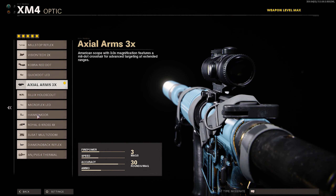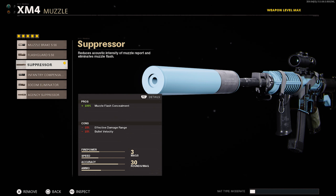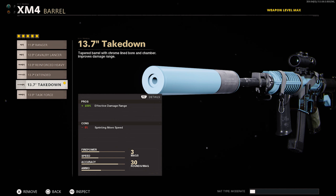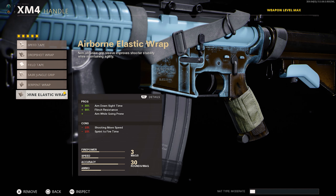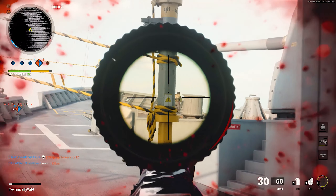The attachments I use on the XM4 are the Axial Arms 3x scope — I've used it on every single map, including Nuketown. It's my overall favorite sight, good at close range and long range as well. I run the Suppressor for stealth, the 13.7 takedown barrel for 150% damage range increase, the field agent grip for improved recoil control, and the airborne elastic wrap for increased stability and agility.